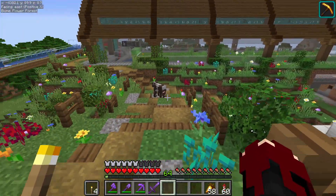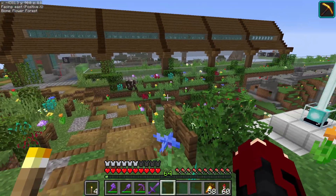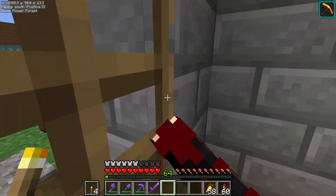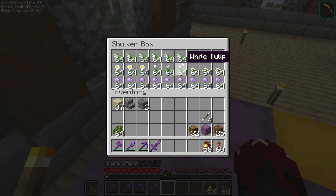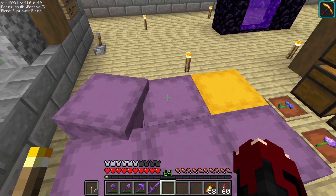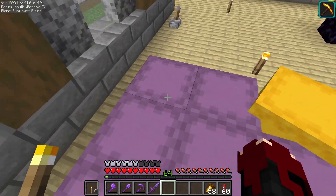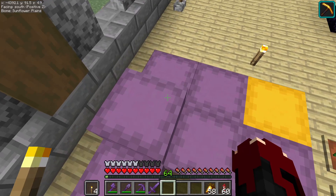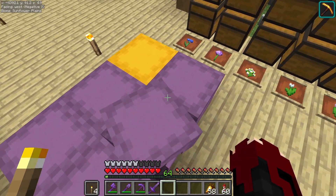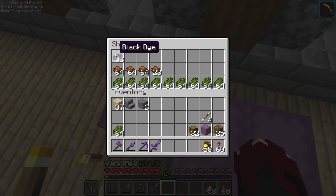I'm going to be going back and forth between my main base and this flower farm industrial district — I've got a lot of projects to get done. But I love sitting in here with all these colors, this makes me feel happy. Let me show you what I've got going inside — I'm trying to get all the dyes into my wool shop. So we've got white, light gray, magenta, pink, orange, red, blue, yellow, then I'm going to mix green and blue to make cyan. I need black and white in order to do gray. It's red and blue for purple, blue and white for light blue, green and white for lime.